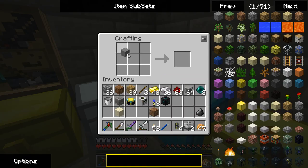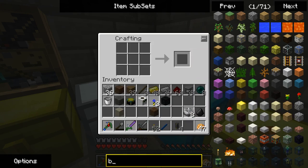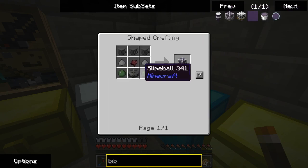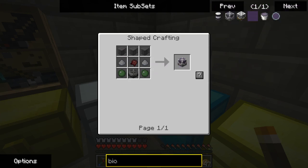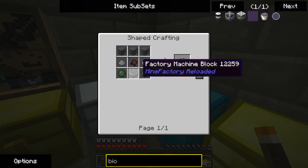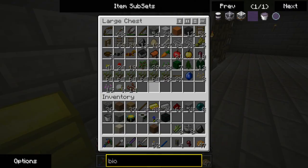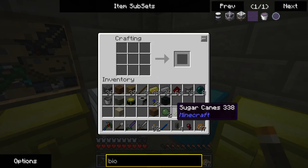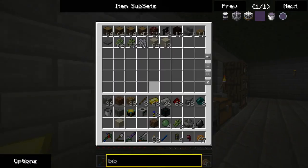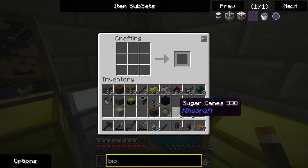Let's just make six of these. I wish to make a bioreactor, which takes... The reactor is what I want to make at the moment. I'm going to need a spider eye, three pieces of sugar, two slime balls. Might as well just go all the way on this and make two of them for simplicity's sake.